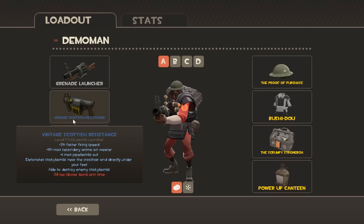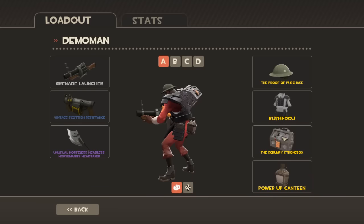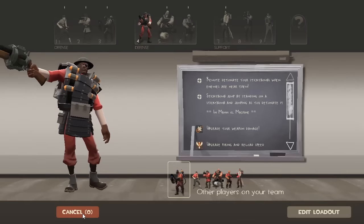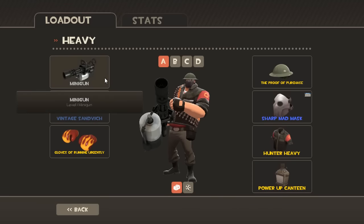Demo: Grenade Launcher, Scottish Resistance. You're gonna have a Medic usually uber-charge you with stickies, so you have crit stickies at the start of the wave. And your job is to take care of those uber-giant medics.